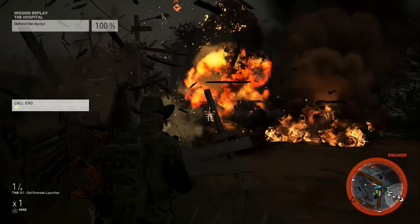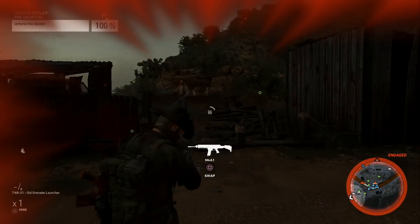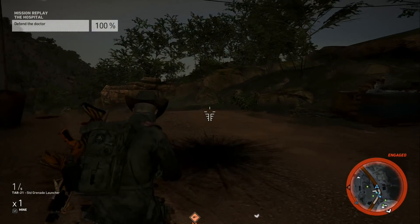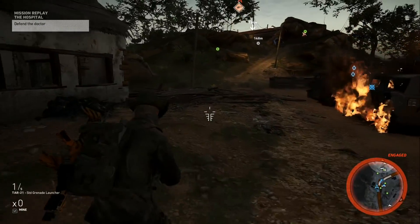Towards the end of the mission there's going to be a Santa Blanca helicopter that flies in, and you can take it out with your grenade launcher. If there are any tips that I don't mention that you used, be sure to let us know in the comments below.